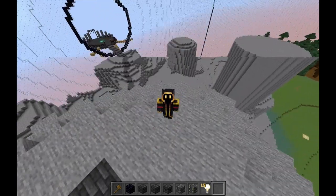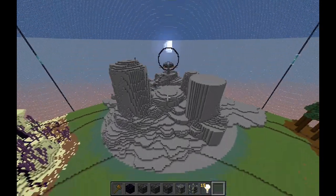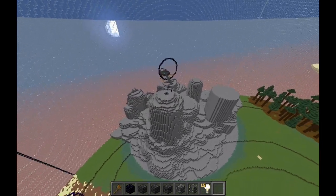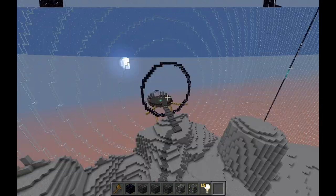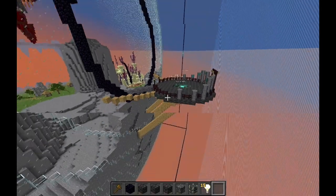Behind me here we're going to be building a small mountain range. If I go into free cam mode you can see it in all of its glory. It's still unfinished and we still have to texture it with basalt because this area is going to be known as the basalt mountain range. Over here we're actually going to build a skyport where skybreakers and flying ships pull into here.